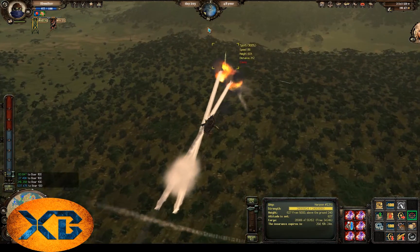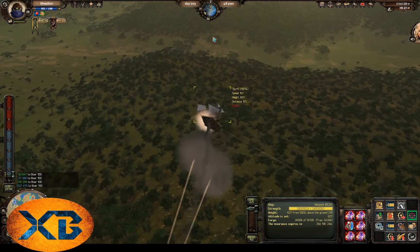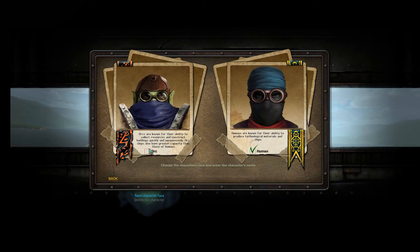Positive change number two: the second character is now free. In the past, your first character was free because the game is free-to-play, but your second character and every character after that cost more and more gold to create. Well, they've changed that now so your second character is also free. That's a pretty cool thing.